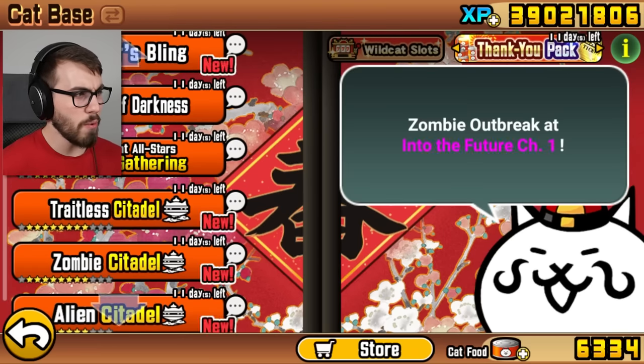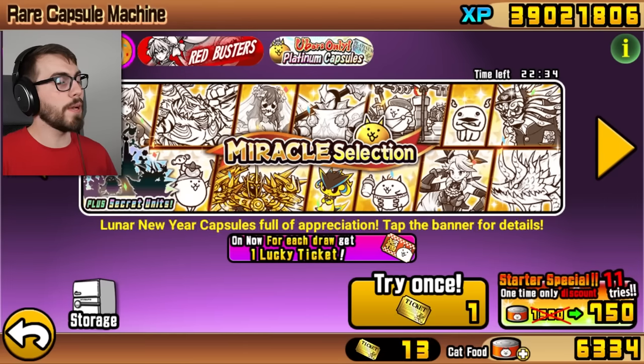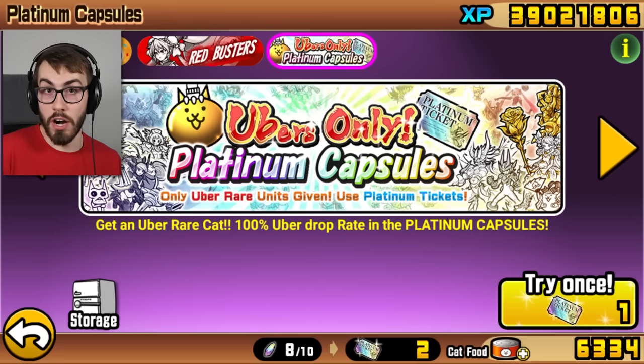For the rest of this video, I wanna go back to the Traitless Citadel. Obviously you already know what's going on from the title and thumbnail, but I'm gonna pretend that you clicked on this video without looking at it. Today we're gonna get ourselves a new Uber. According to my crystal ball, if I roll 24 times and then use a Platinum Ticket, I will get Dark Tanyan.